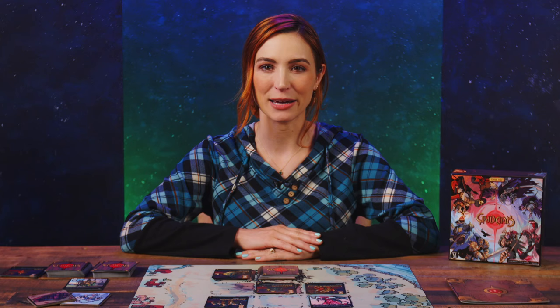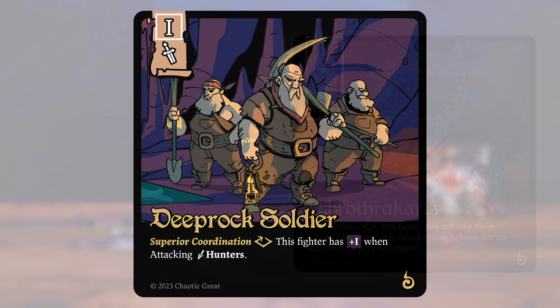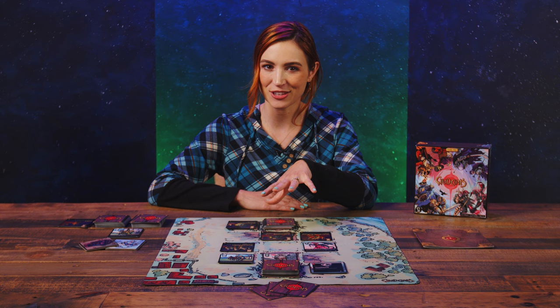Before we delve into gameplay, let's look at the cards, which come in two types: fighters and tactics. Fighters have a name and fearsome art, a faction banner — which has an outline for hero fighters and no outline for basic fighters — a power value ranging from 1 to 3, traits which trigger various game abilities and effects, an ability name and description, and a faction symbol.